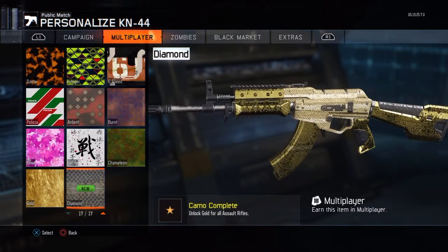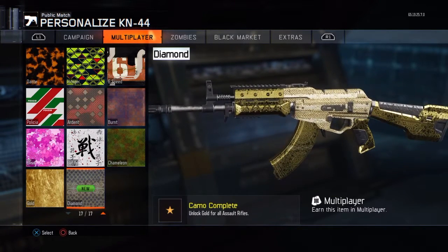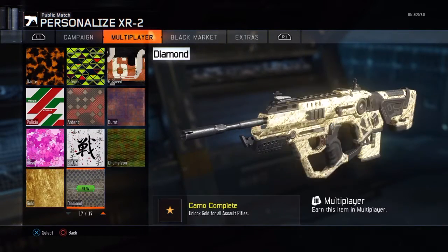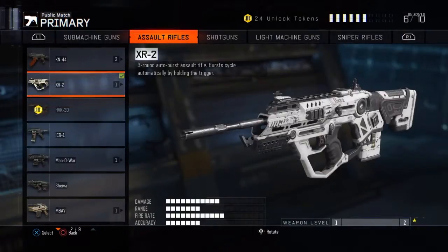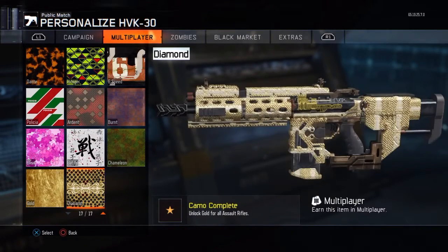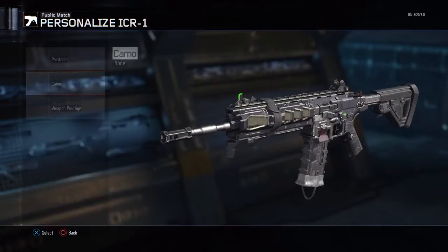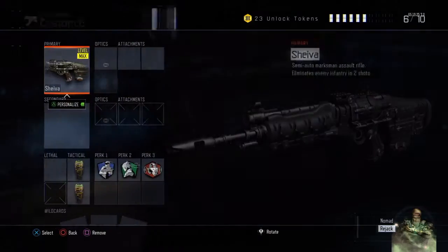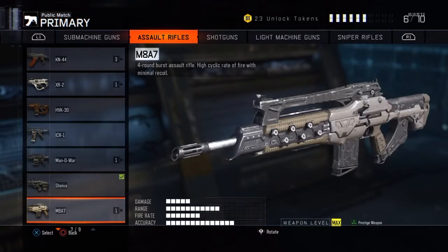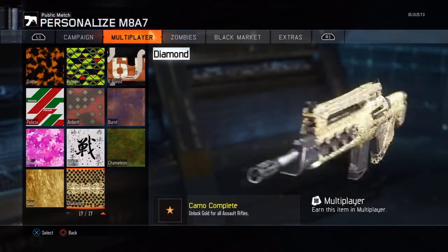Here we got the diamond — it actually looks kind of nice. The magazine is also diamond, which is cool. Some of the magazines are not diamond. Let's see this one — boom, see the magazine is diamond on this one. The magazine isn't that diamond. And the ICR — I think I showed you guys the ICR — the magazine is not diamond at all. And last but not least, the M87 is diamond, here it is, and the magazine is not diamond.